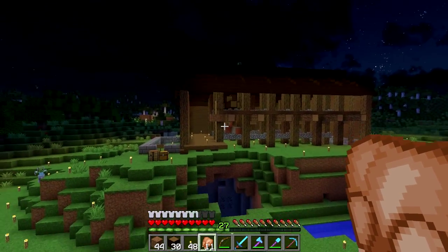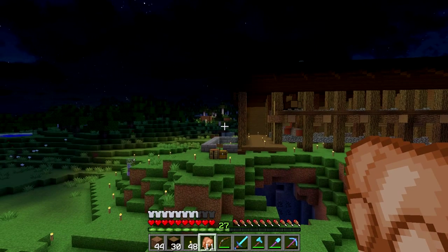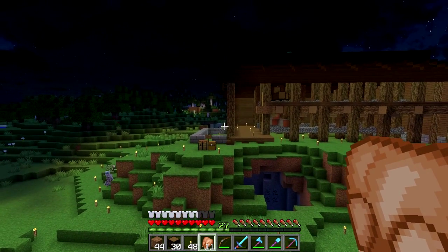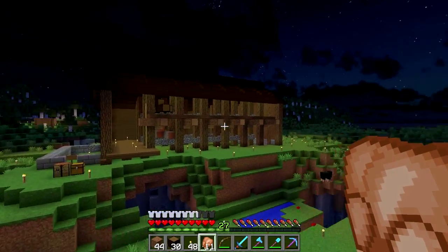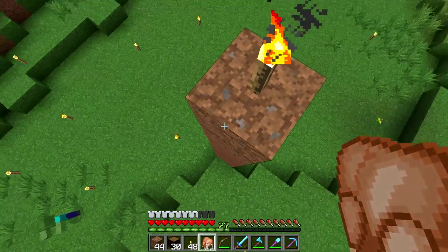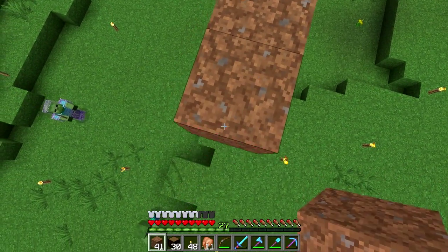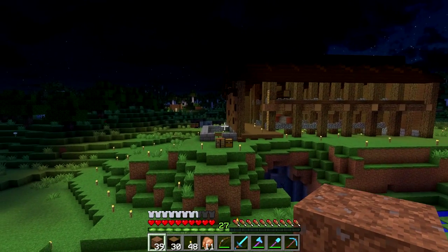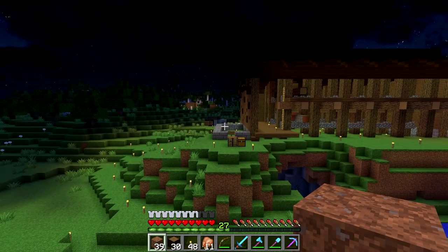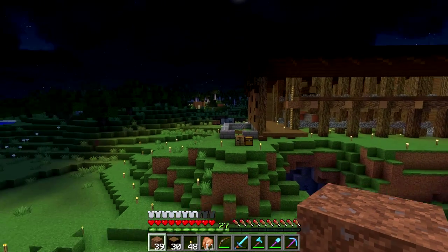I'm just gonna use this same kind of principle to fill up each of these little bays. Might do the small room next time — it's just going to be a simple little room, same idea as the sides but on a smaller scale. Maybe I'll do a colored roof — maybe some red clay or something just to add a little splash of color.